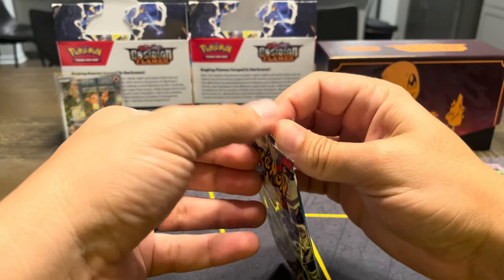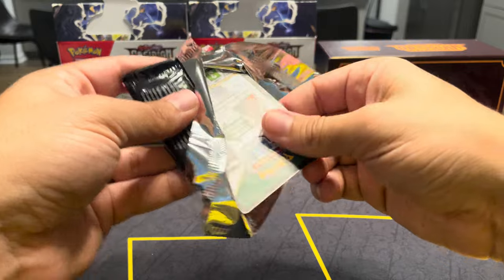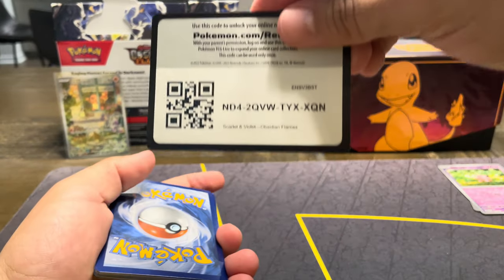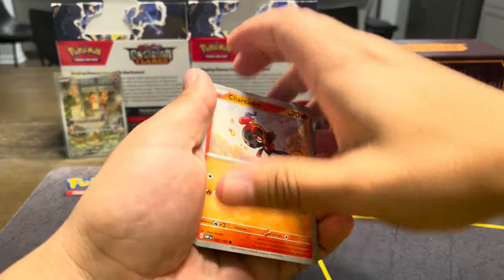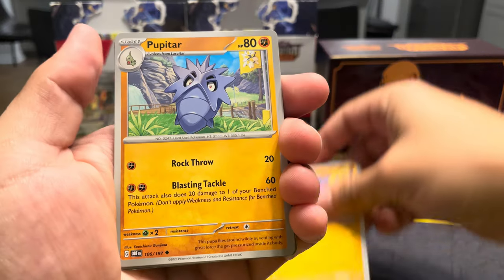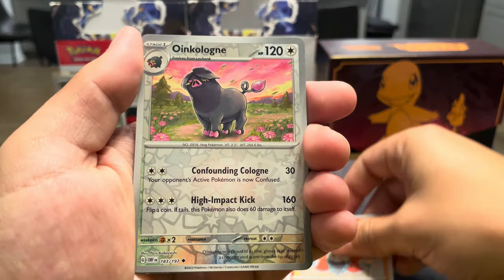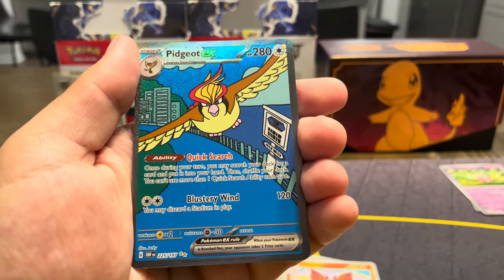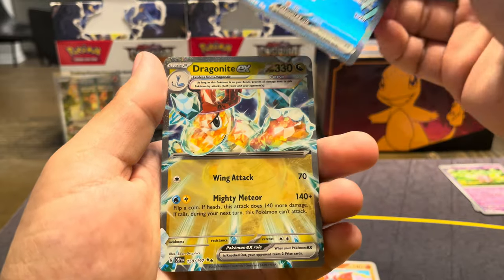Tyranitar — I think I haven't pulled the Full Art Tyranitar one. It's not a Secret Illustration or anything, but it is a Terrestrial one. Looks pretty nice. Got some fire energy today. Chalkadet, another Ponyard, another Lily Pup, Cabraler, Pupitar, Netogetic, Volcarona, Oinkalone Parallel — oh wow. We're already going to start off with a nice hit.